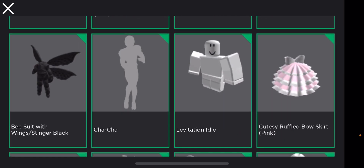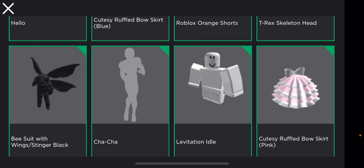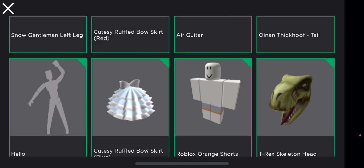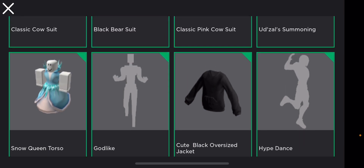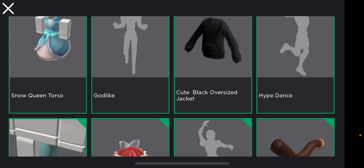I'm wearing the maximum there possibly could be — there's a maximum of 10 layered clothing items. So that's why I needed to wear all of this. You're going to need to equip the B-Suit Wings and all of those dresses using the BT Roblox advanced tab glitch. After you equip all of those, you now need to start buying a lot of bear suits and cow suits. First of all, you're going to need to buy this Cute Black Oversized Jacket and equip that with the advanced glitch in BT Roblox.